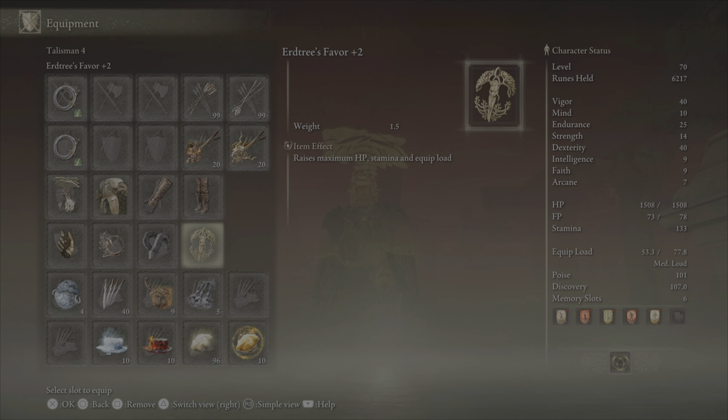We'll also use the Urd Tree's Favor plus 2 for HP, Stamina, and Equip Load boosts. The Bullgoat Talisman brings us to 101 Poise, the Kindred Rot's Exaltation Talisman gives us a boost in AR when we proc Poison, and then Millicent's Prosthesis boosts our Dexterity by 5 points and gives extra attack power with successive attacks.